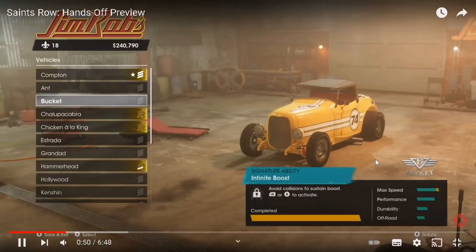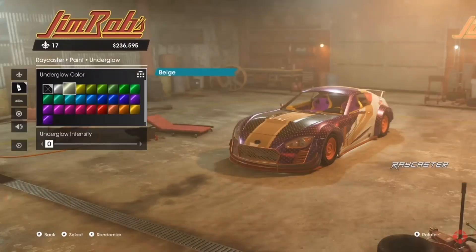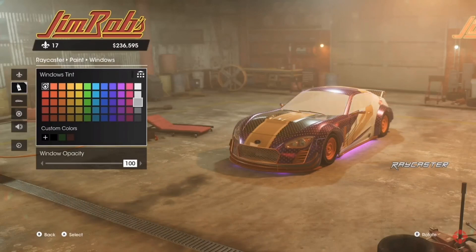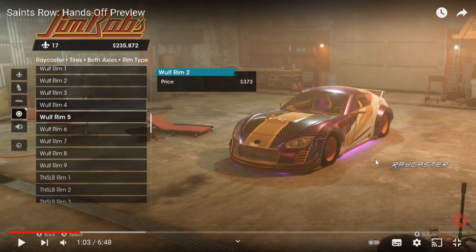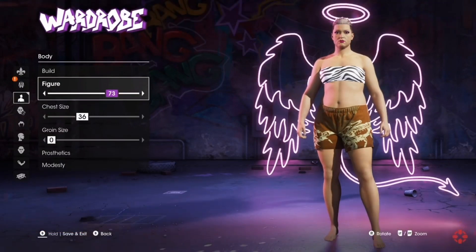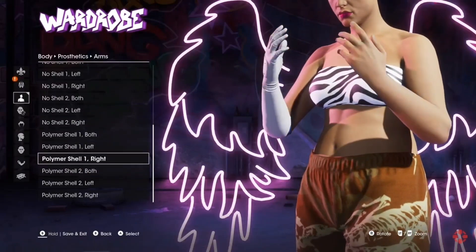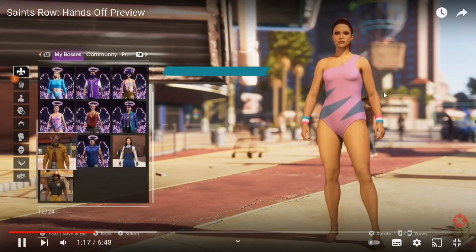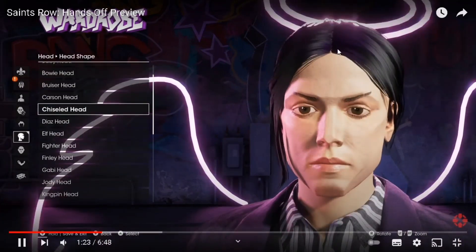We see a huge range of vehicles. Car customisation in particular looks substantial, with everything from paint jobs to neon underglows available. I'm trying not to speak about customisation too much in this video because I did a ton of videos on the customisation trailer which was specifically designed for that. The character creator is also extensive, giving players the option to create just about anything. And I quite like how the wings were behind the character — like the wings in Halo, like the Saint from Saints Row 2. I love them.